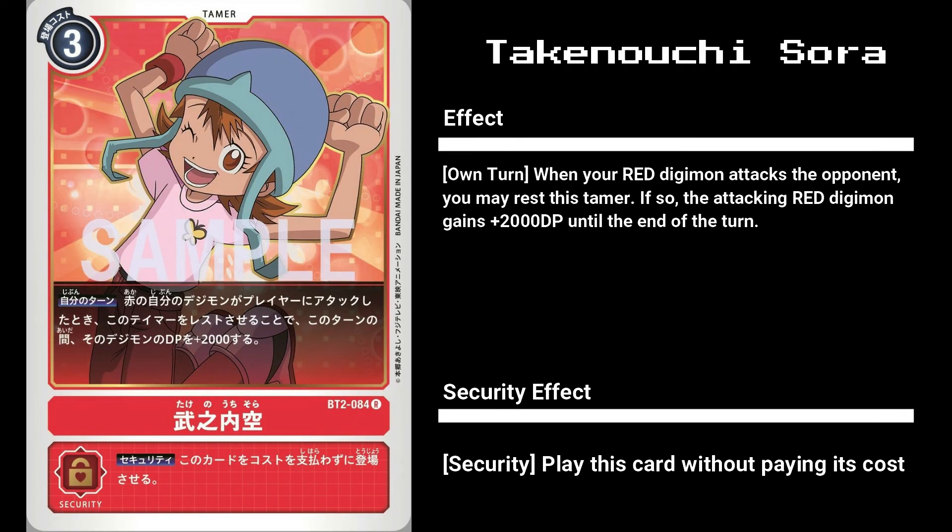Next up, we have Takenouchi Sora, a 3 cost red tamer. During your turn, Sora has the ability to rest herself to give an attacking red Digimon you control plus 2000 DP for 1 turn. Overall, not a bad card, but I personally feel starter deck Taichi is better. While he gives only 1000 extra DP, it isn't limited to red nor attacking Digimon and costs only 2 to play.